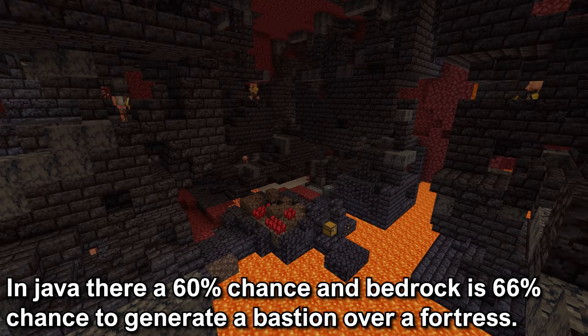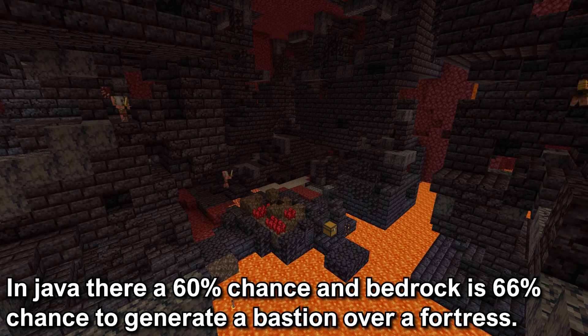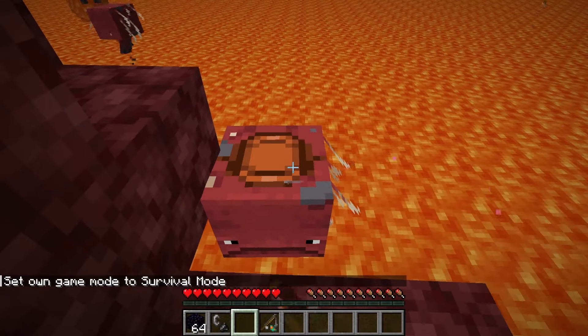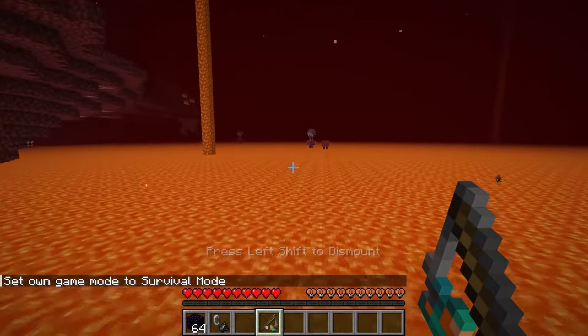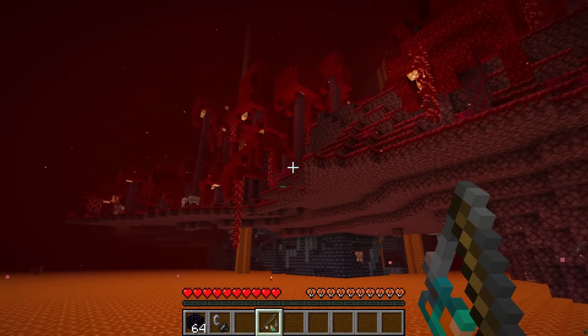In Java Edition there is a 60% chance, and 66% in Bedrock Edition, for a bastion to generate instead of a Nether fortress. The best way to find a bastion is to find a strider, equip it with a warped fungus on a stick and a saddle, and ride around the Nether. It is better to look in more open areas rather than mining through Nether rock.